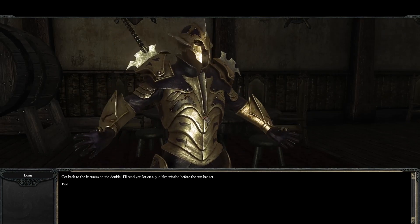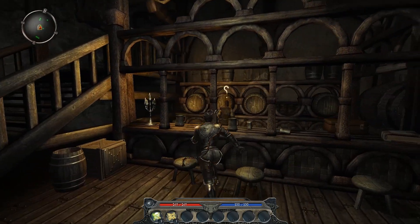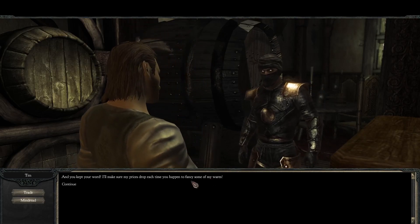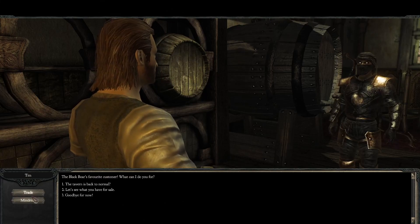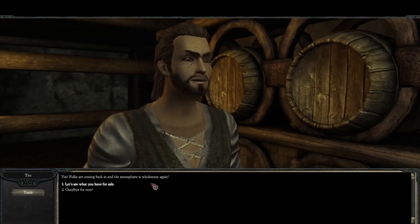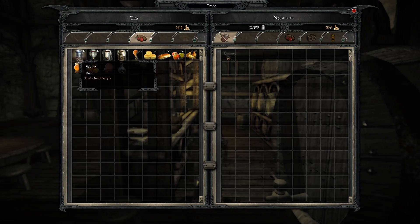I love how they're just running around while he's talking. We can talk further in the barracks - I'm heading there now. I told you they'd soon be history. Let's take gold and mind-read him - nothing will come from that but whatever. He just lost his prices. The tavern is back to normal. Let's see what he has for sale - he can give us literally nothing, just a potion of revitalization.